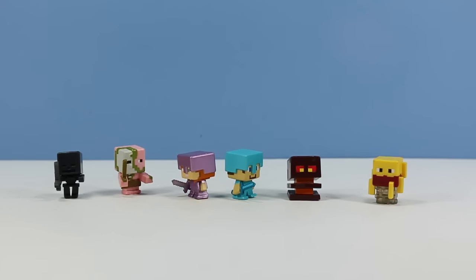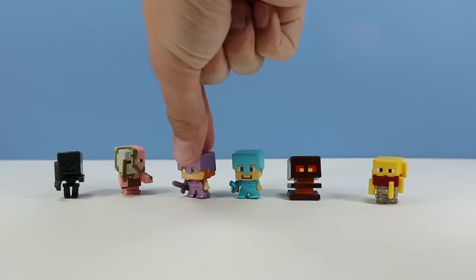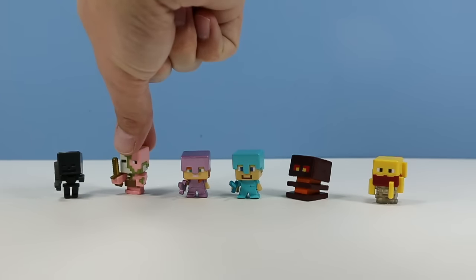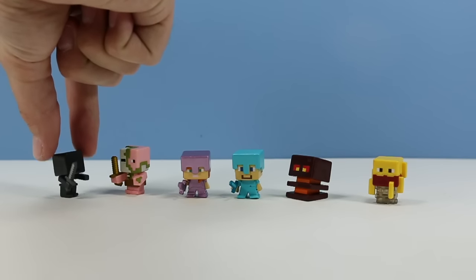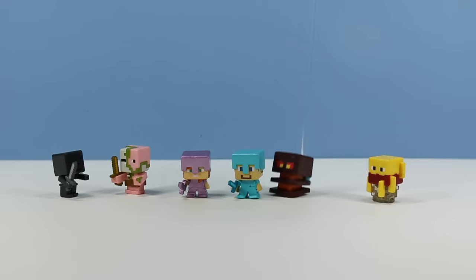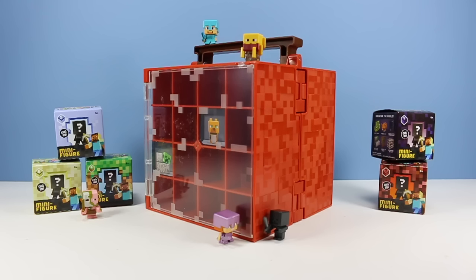If you are new to the Minecraft minifigure world, we have both a Steve with diamond armor and an Alex with enchanted armor. We have a magma cube - which is kind of funny because I think this was boxed with the stone series three packs and I had not opened it yet, so now I have one on the loose. A zombie pigman, a wither skeleton - one of the hardest figures to stand - and a blaze. These should give you plenty of adventure in your Netherworld case.